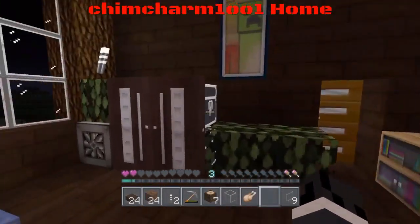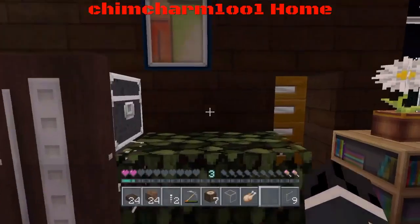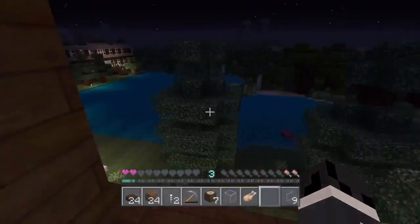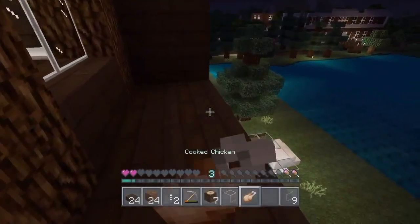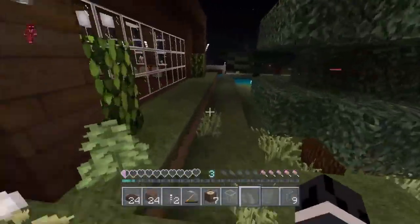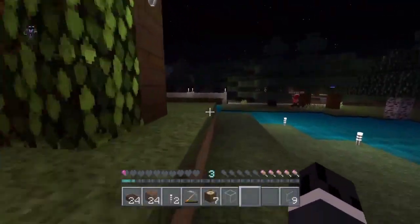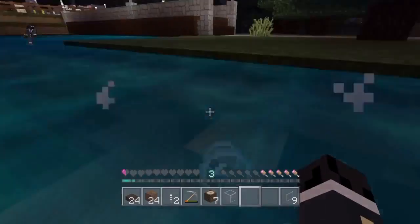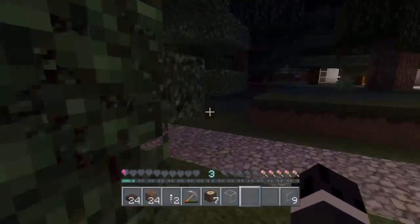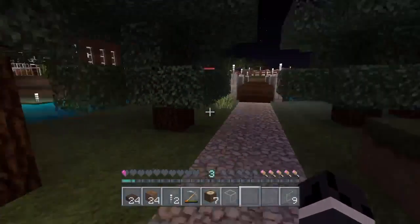It looks like a fridge where you press a button and food comes out. Then there's the stairway, the bedroom, what I'd call a closet, and then a balcony. Now onto the next house.